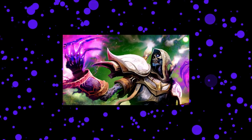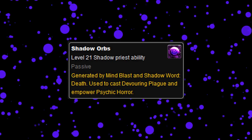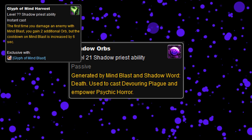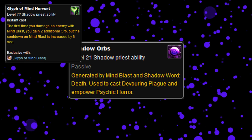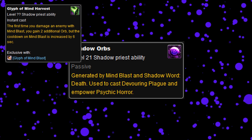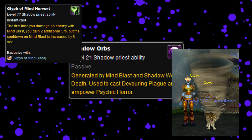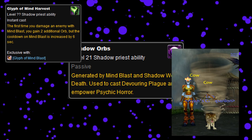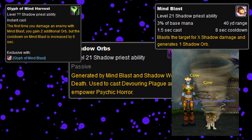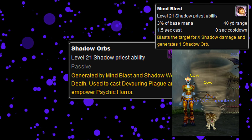Many shadow priests in the previous expansion, when they still used shadow orbs, would use Tito to build up shadow orbs with a glyph that would give them three orbs for one cast on a new target — a glyph useless for single target boss fights, and more meant for leveling or add-heavy fights. But with Tito and his cow tornado, you could just switch to the glyph, hit a cow with Mind Blast, get three orbs, then simply switch back to a better glyph and start the fight.